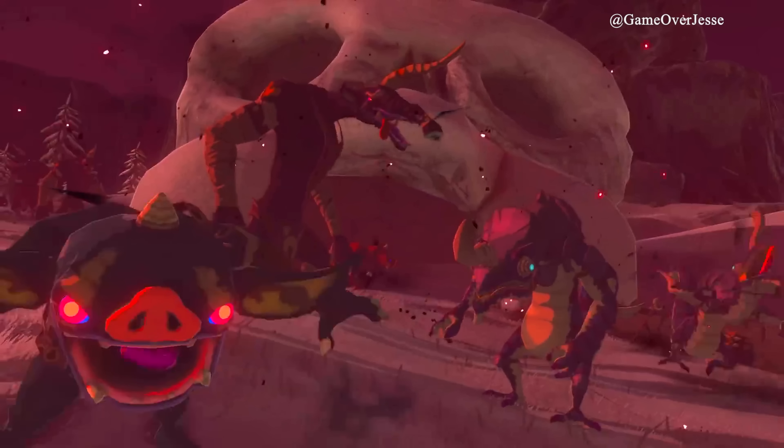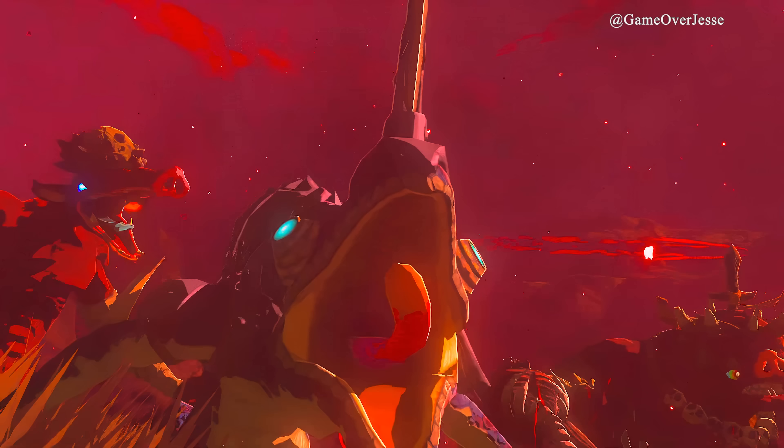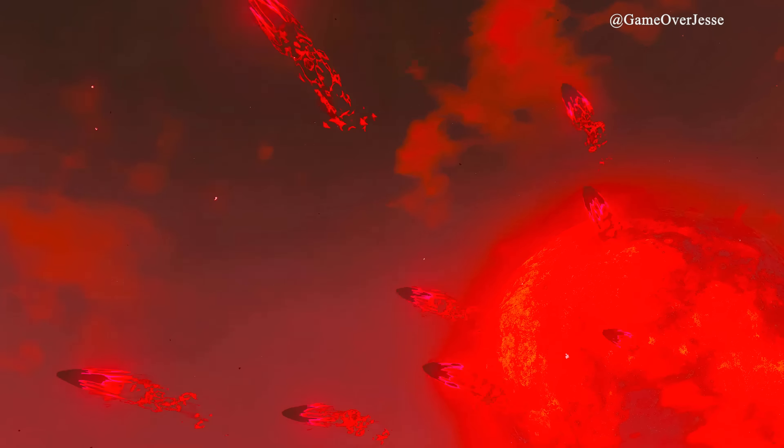Just as in Breath of the Wild we had what seemed like a weakened Calamity Ganon sending power out to all the enemies to power them up — or in the Guardians' case, possess or take control of them — here in Tears of the Kingdom we have an even more powerful Ganondorf sending Malice out to corrupt them and make them even more powerful.